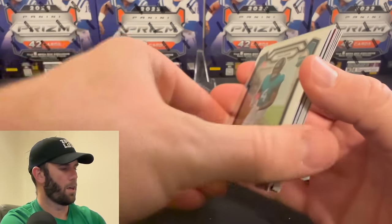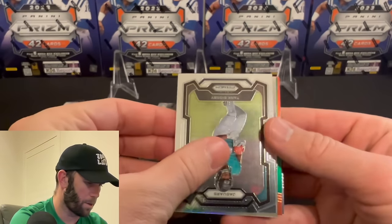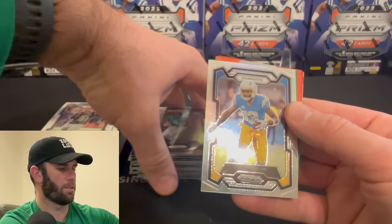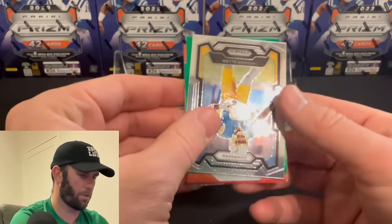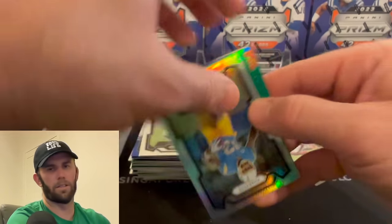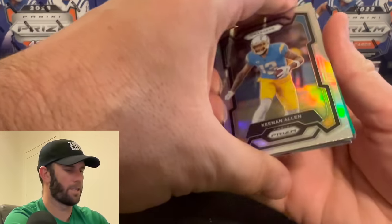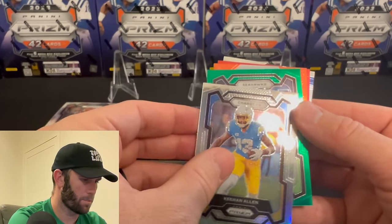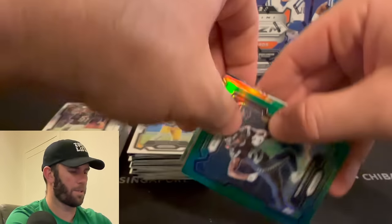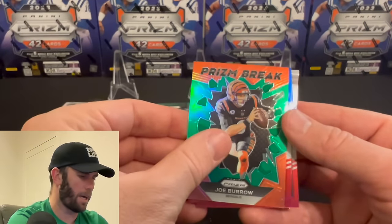Here we go. Silver — Chargers — Keenan Allen on the silver. This is upside down as well — it took me six packs to figure out the flow of this. The next green is upside down. Seahawks — Kenny McIntosh on the green. This one's upside down — it's a Bengals. Is this Burrow Prison Break? Yes — Prison Break, Joe Burrow. I like it.